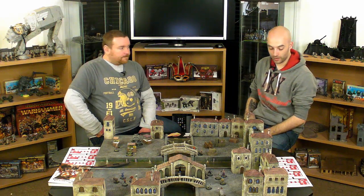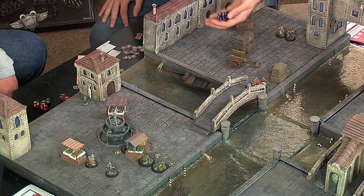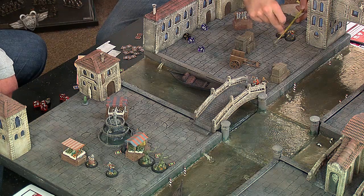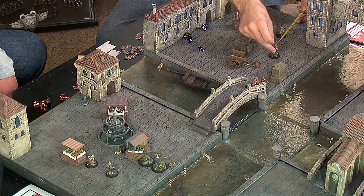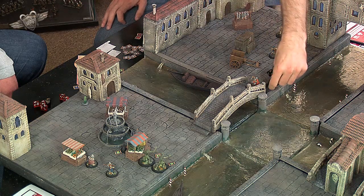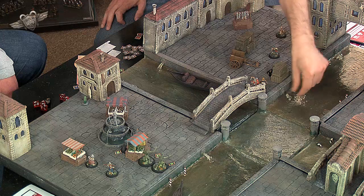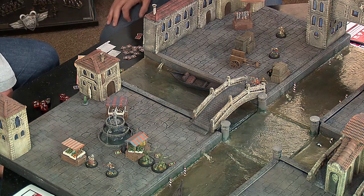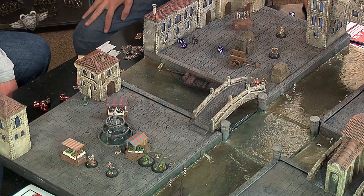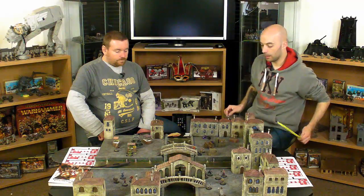I'll activate one of my Citizens of Venice. Dexterity of 4, I'm trying to get across the board as quickly as I can, so run. He gets nothing - he only moves 4 inches. Then he will try to run again and gets 6 this time - he can stand up with everybody else. Excellent.